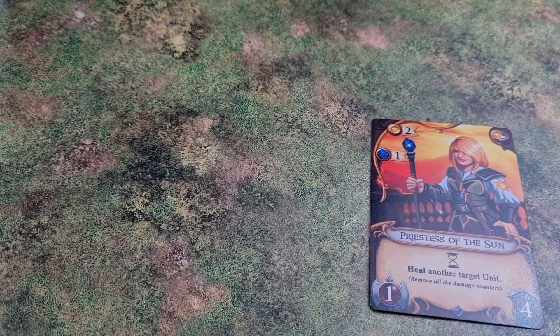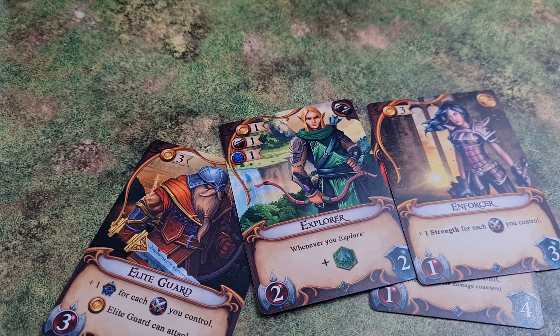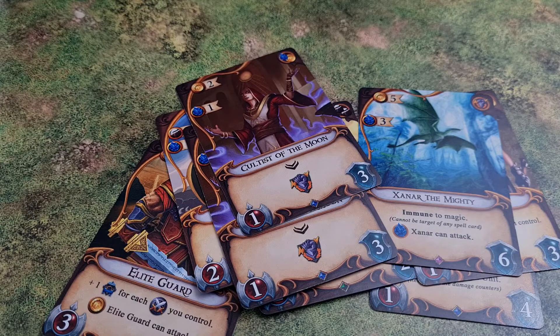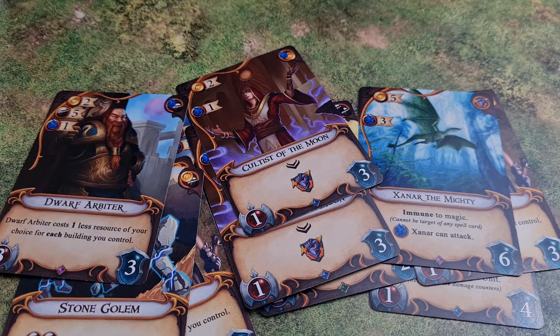Once you get a unit you can use it, use their special abilities, and use these ones to fight. When you battle you can use a lot of different units — there are a lot of cool and unique units in this game with beautiful artwork, beautiful colors, and a lot of different choices for you to use and explore.